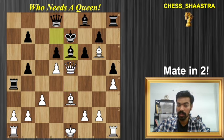Now there are a few options he can do. Let's say he goes Bishop to e6, trying to block check, but then we have a simple move Queen e6 mate.